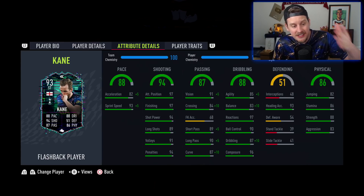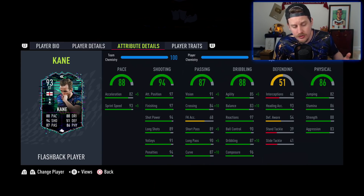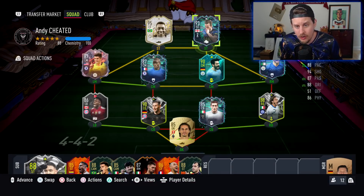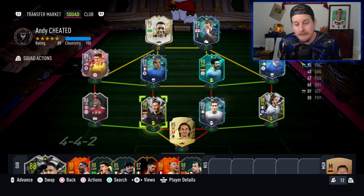He's got five-star weak foot with 97 finishing and 96 composure. This Harry Kane and the Icardi represent the evolution of the FIFA 22 power curve — 88-rated cards are going to be the new meta, 87 maybe on the low side, and even then those cards are going to look pretty crazy depending on whether the card is good or not.